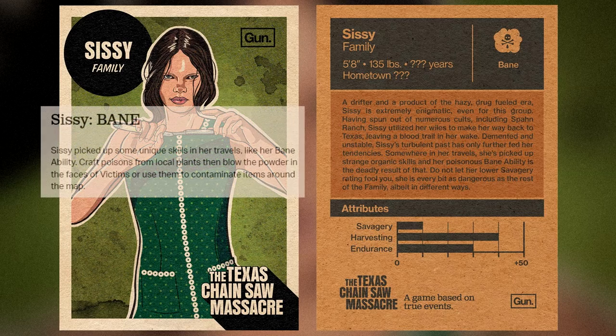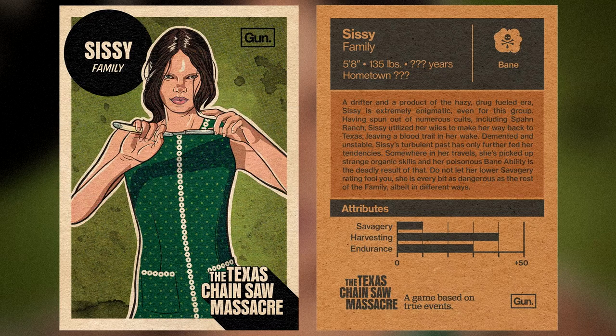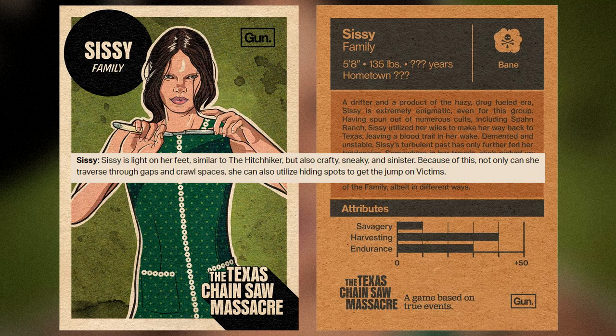Sissy's ability: she has picked up some unique skills in her travels. She crafts poison from local plants, then blows the powder in the faces of victims or uses the poison to contaminate items around the map. Additionally, Sissy is light on her feet — similar to the hitchhiker, but also crafty, sneaky, and sinister. Because of this, not only can she traverse through gaps and crawl spaces, she can also utilize hiding spots to get the jump on victims.